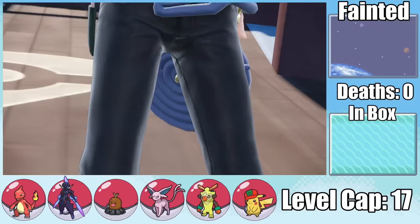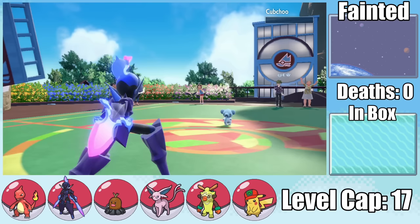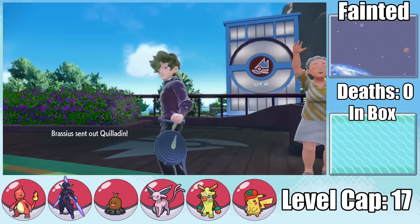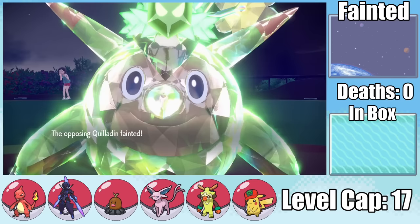Going up against the second gym, our team is almost better prepared than against the first, since we now have Cerulege as well. While at level 17 we don't actually have a fire move on it, we can easily handle a Cub Chew with a couple of Shadow Claws. Bramblegast is next, and since it's actually weak to Ghost, it's even easier. Finally we face Aquiladin and since we don't have fire moves, I swap out into Charmeleon, who scorches it with a Fire Pledge, granting us our second gym badge.